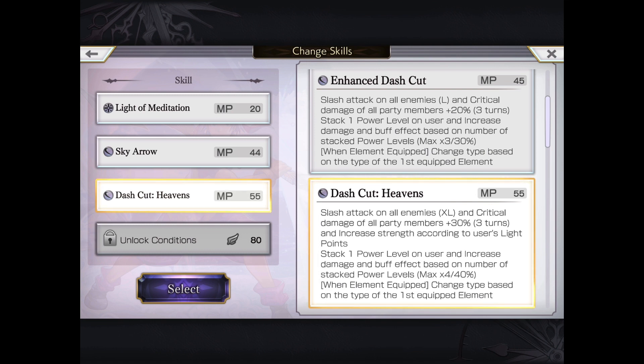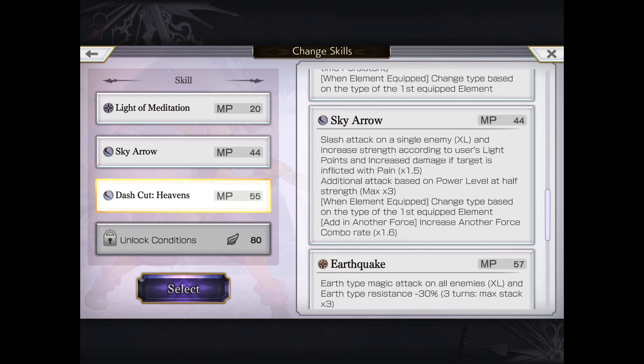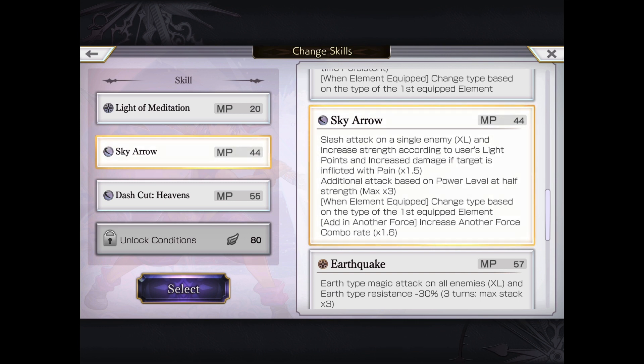Once he's level 80, he stacks three power levels when he does this move once. And finally, Sky Arrow is the single target XL — increased strength depending on Light points, increased damage if pain, and increased additional attack based on max power level. At 10 stacks, you get three additional half-strength attacks, so essentially you're going to get two and a half times your damage. Both his moves do change element depending on what elements you equip.